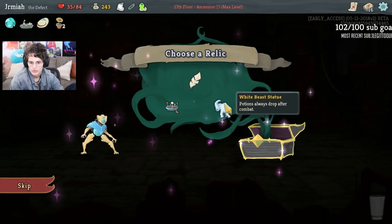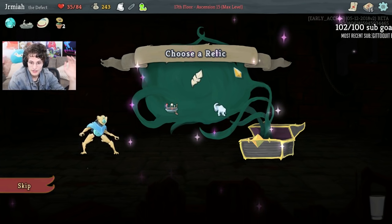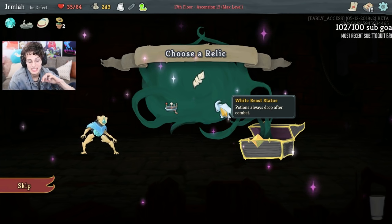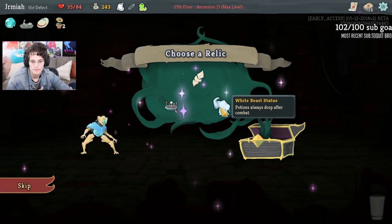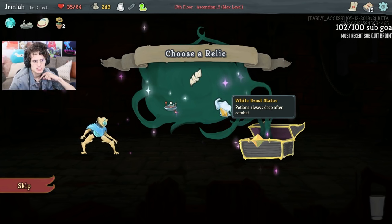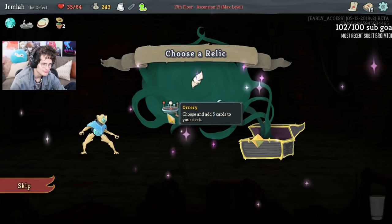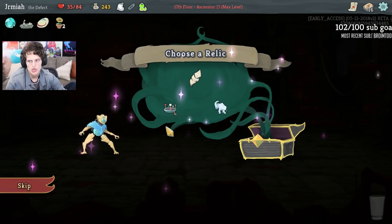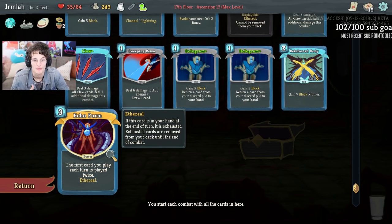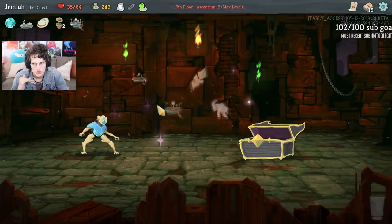We don't get an Energy Relic, which is fine. We can look for Ori for more Claws, and potentially All for One. The Eternal Feather gives us sustain for more upgrades, and the White Beast Statue gives us more Potions. Going into Act 2, we probably look for Intangible Potions — never mind, we look for Region Pots, Ancient Pots, Block Pots, Fire Pots — all the good stuff. Orrery could be good card selection, which I feel like our deck needs, and we ideally want a Turbo since we don't have an Energy Relic.